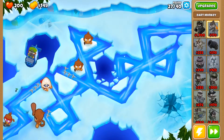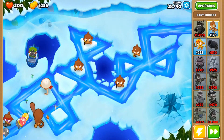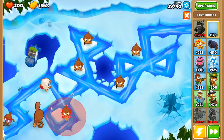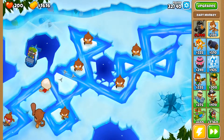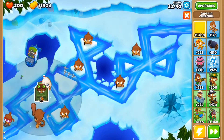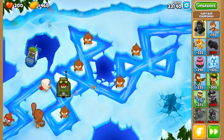I am gonna leave some Dart Monkeys over here and maybe one over here. I will delete these eventually and get actual troops going — this is just for emergency if there are bloons getting past. The Sub can see all of this area now. I'm gonna get Captain — there we go — and I'm gonna keep him right there, that's like the best spot for him.